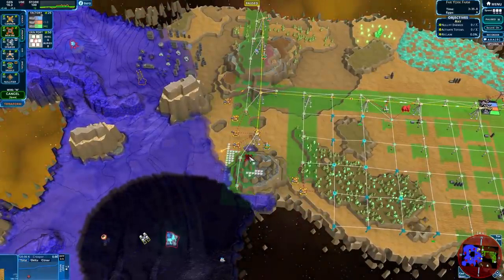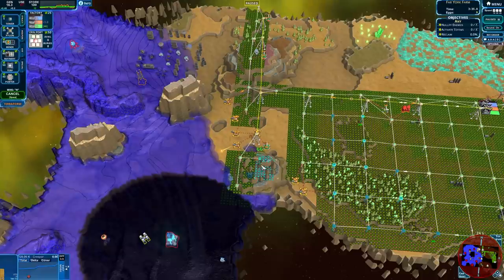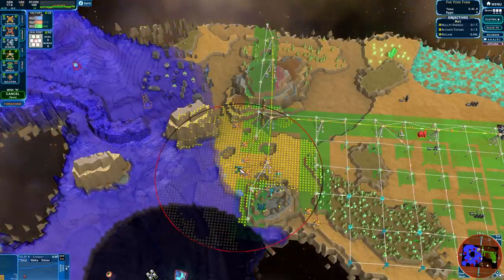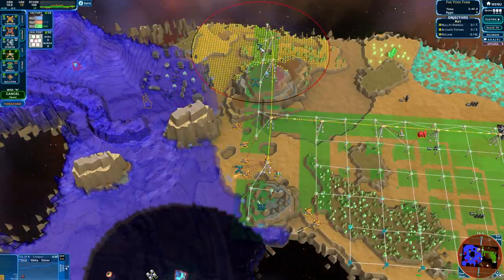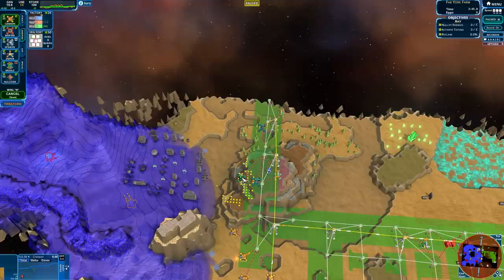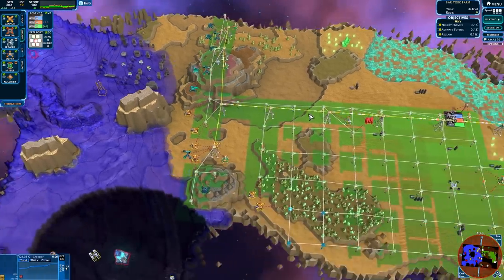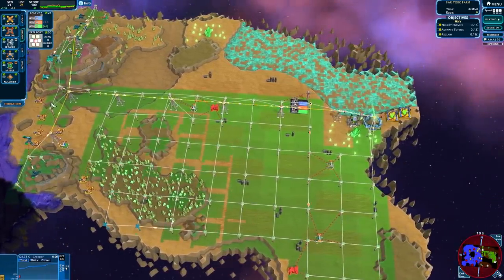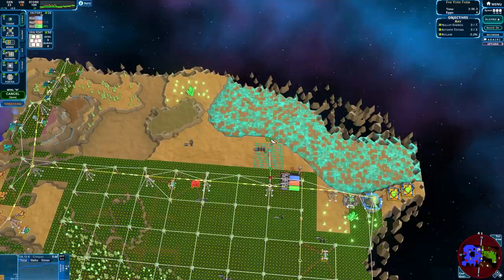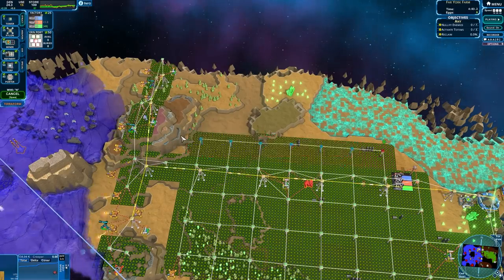Let's go up here. I'm going to plonk a mortar down and then connect that. We're going to need some snipers, because I don't think I ever actually applied snipers around here. They're starting to encroach, but we're okay. My energy generation is going to go through the roof.